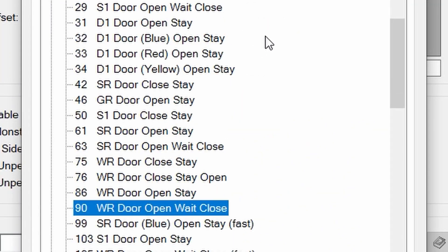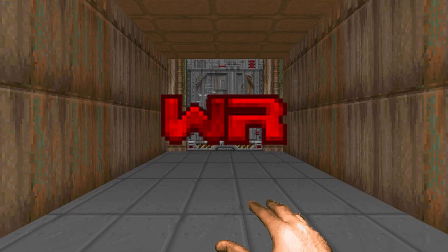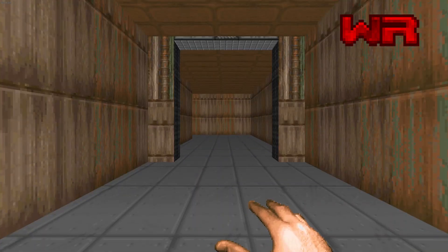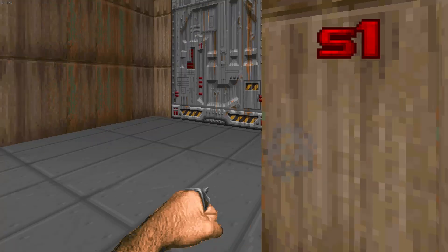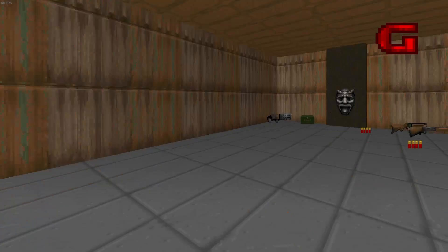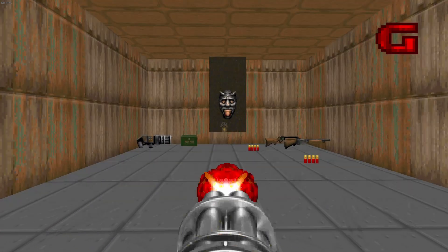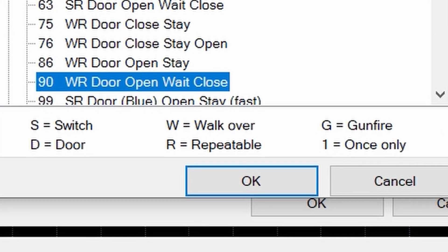When selecting a line special, there will be two characters defining how this line special is activated. For example, WR means to activate it you have to walk over it, and it can be done multiple times. There is also S1, which means you have to activate it like a switch, and it can only be done once. There are also D and G activation types. D activation types pretty much just mean this is a door, while G activation types mean you have to shoot it with a hitscan weapon like a pistol, the chaingun, or any of the shotguns. All of these appear at the bottom of the selection menu, just in case you need to be reminded.